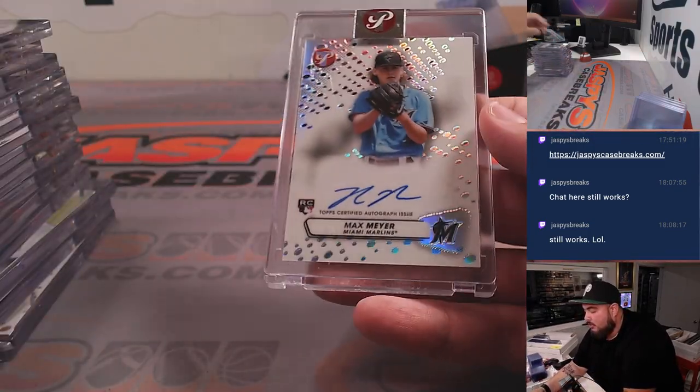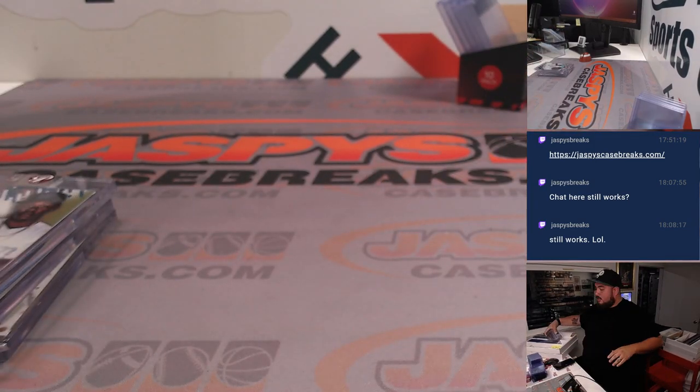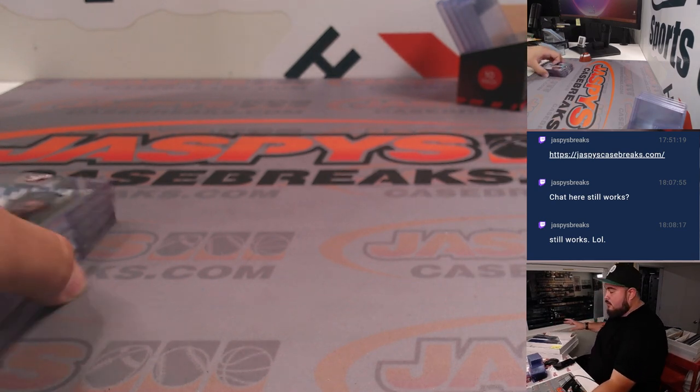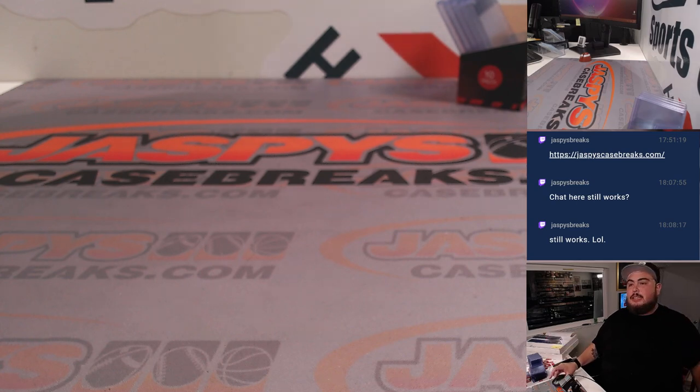Tucker base, Jeter Downs blue, and Max Mirer for the Marlins. So there you go guys, that was case number two. We have another case coming up — number three — so appreciate it guys. This was a very fun break, thank you guys so much.